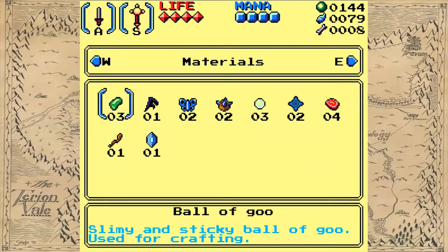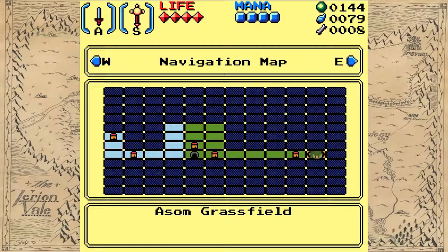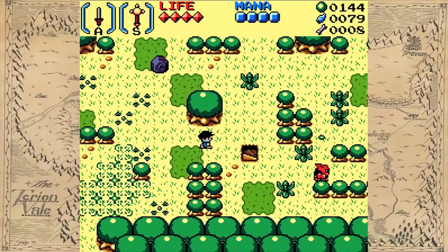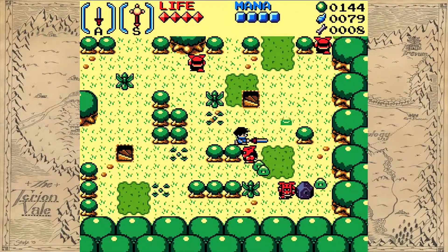I've got two empty bottles and a revealing bell. I need more gibbling roots. Map's pretty easy to read, at least, so I can tell where I am and where I've been.